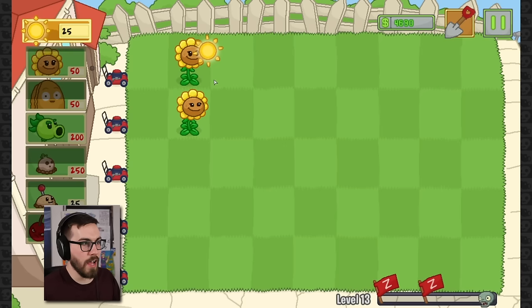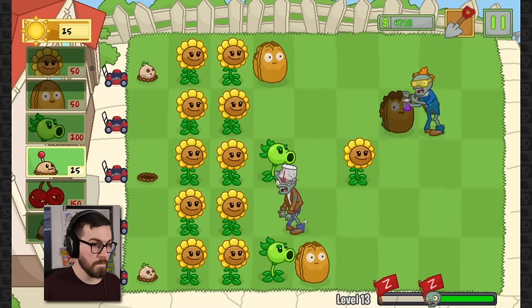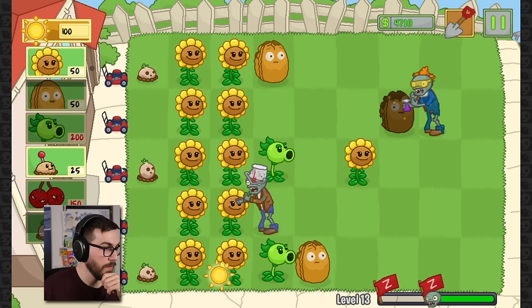All we gotta do now is just save up for bowling bulbs. Just gotta get as many sunflowers as we can, and then we'll get the bulbs in and we should be pretty good, maybe. I'm gonna have to let this lane go, I think. I don't know what to do with this guy up here either — he's a problem. I have a cherry bomb for these guys. We're cherry bombing them. Come on, come on. Thank you — and explode.